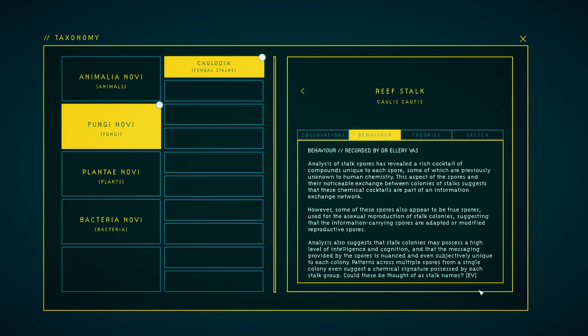Behavior. Analysis of stalk spores has revealed a rich cocktail of compounds unique to each spore, some of which are previously unknown to human chemistry. This aspect of the spores and their noticeable exchange between colonies suggest that these chemical cocktails are part of an information exchange network. However, some of these spores also appear to be true spores used for asexual reproduction of stalk colonies, suggesting that the information-carrying spores are adapted or modified reproductive spores. Analysis also suggests that the stalks' colonies may possess a high level of intelligence and cognition, and that messaging provided by the spores is nuanced and even subjectively unique to each colony. Patterns across multiple spores from a single colony may even suggest a chemical signature possessed by each stalk group — could these be thought of as stalk names?